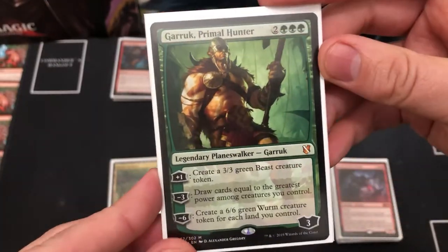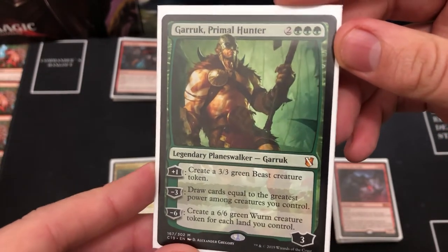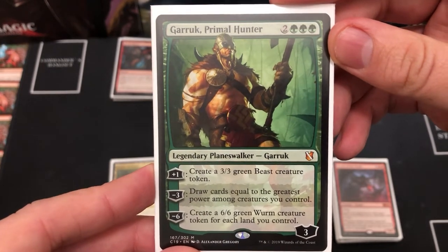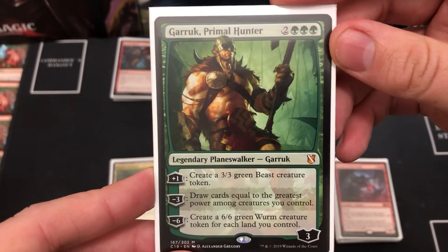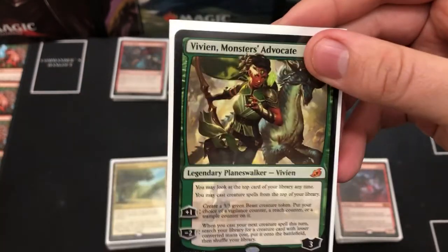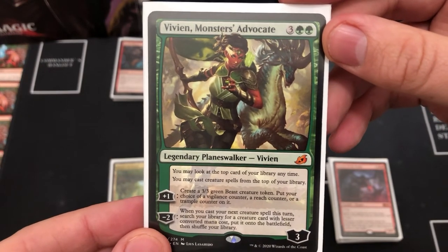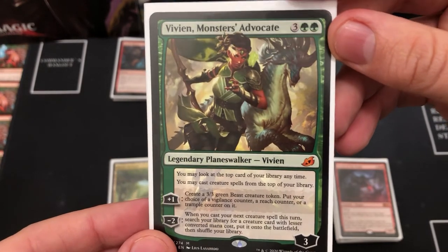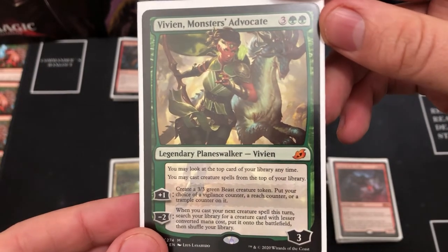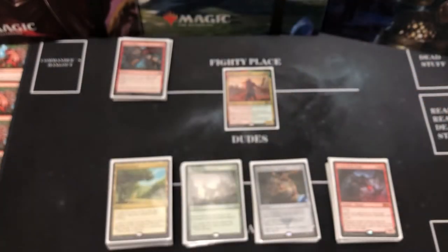We've also got a couple of planeswalkers. Garruk can create more 3/3 green beasts and if you can get to his ultimate minus six, you start creating a ridiculous number of 6/6 wurms which can just win the game. Vivien is another option — similar to Radha, you can look at the top card of your library and cast creatures from there, plus create another beast token to help go even wider.